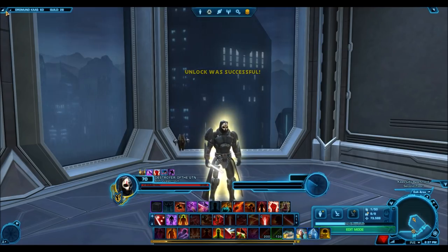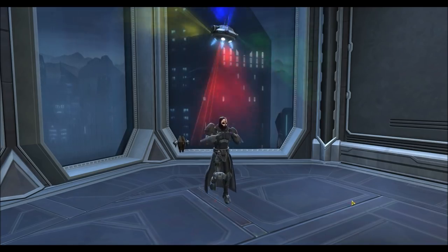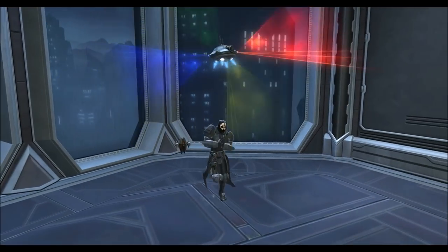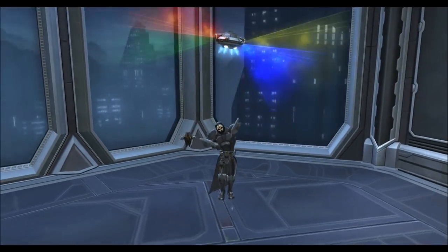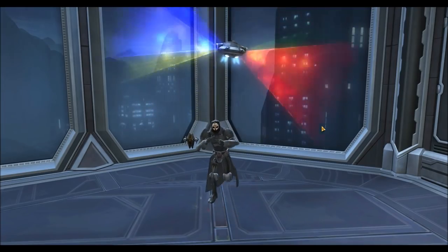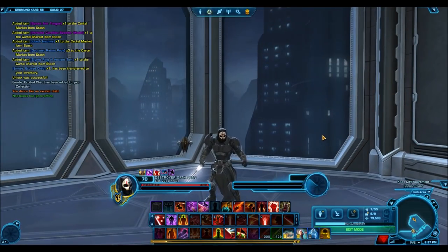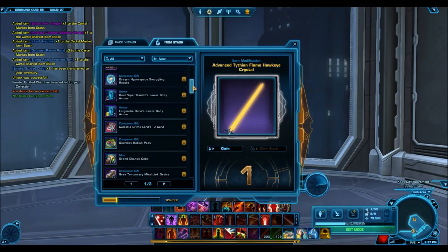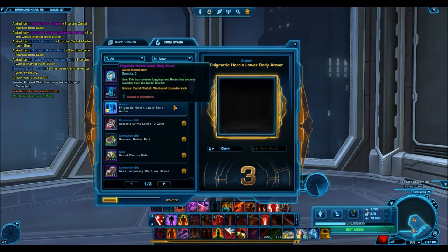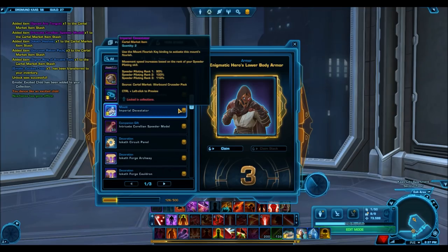I'll quickly preview this emote. The Emote Excited Child — there we go. Oh God, that is just... come on. My Sith Warrior is supposed to be all menacing and stuff, he can't be doing this. That is really... no, I'm just gonna stop that. That just ruins my Sith Warrior for me right now. But that's probably going to sell for quite a lot on the GTN, because these type of dance emotes — especially with the whole Disco Ball coming down — that's going to make it pretty valuable.